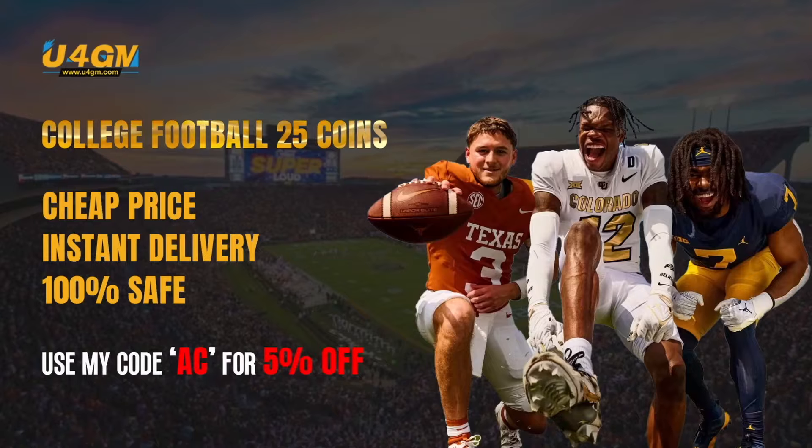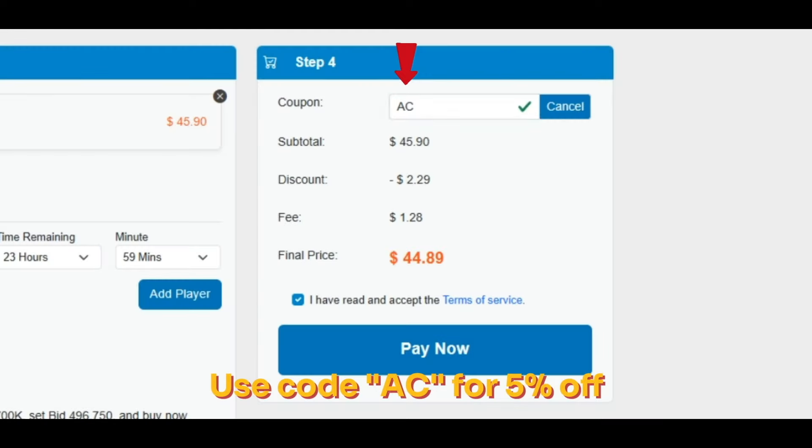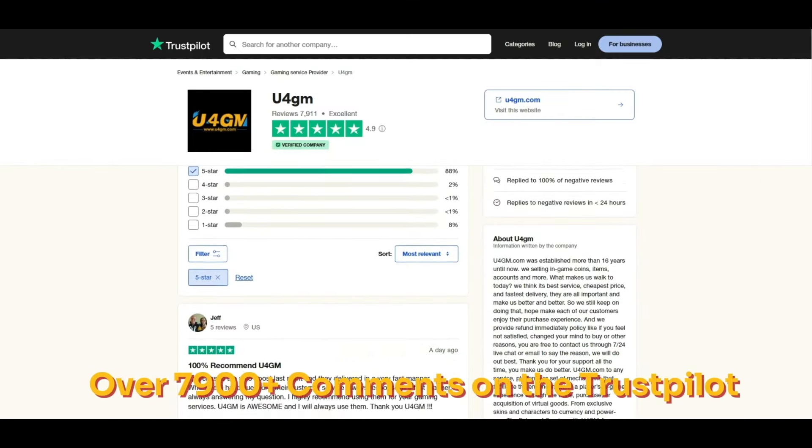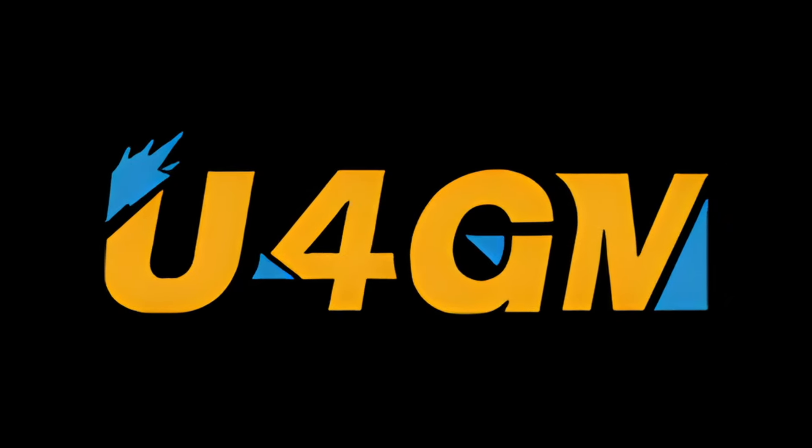Before we get into this video, please drop a like — I'm grinding these out every day. Drop a comment and hit that sub button too. If your pack looks as bad as mine, click the link in the description to head over to U4GM where you can grab cheap, fast, and safe coins. Use discount code AC for five percent off and grab those top-tier players you've been wanting.